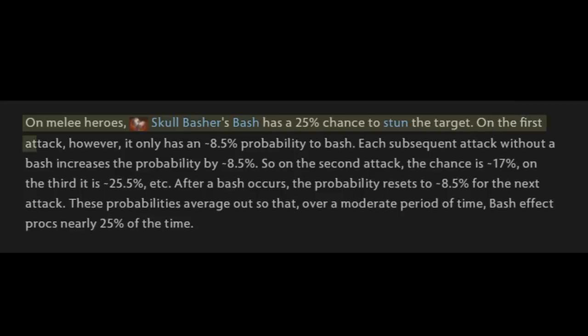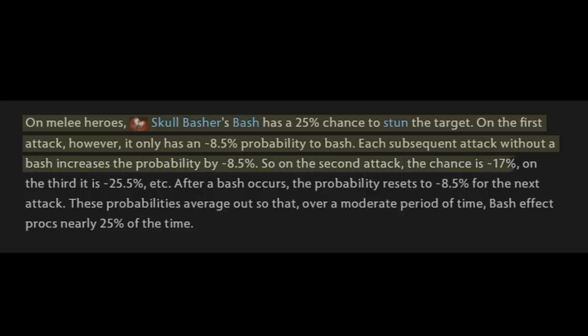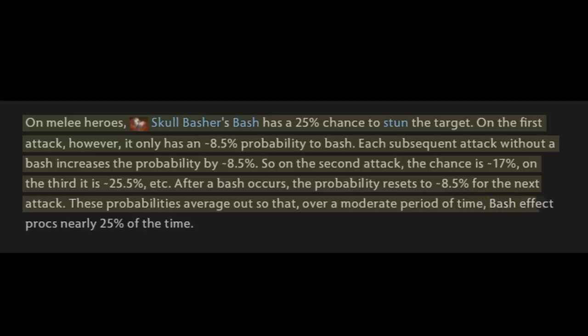On the first attack, however, it only has about 8.5% probability to bash. Each subsequent attack without a bash increases the probability by about 8.5%, so on the second attack the chance is about 17%, on the third it's about 25.5%, and so on. After a bash occurs, the probability resets to about 8.5% for the next attack. These probabilities average out so that over a moderate period of time, the bash effect procs nearly 25% of the time.